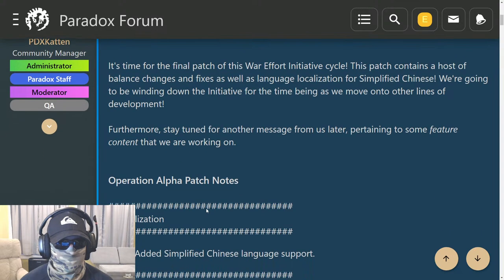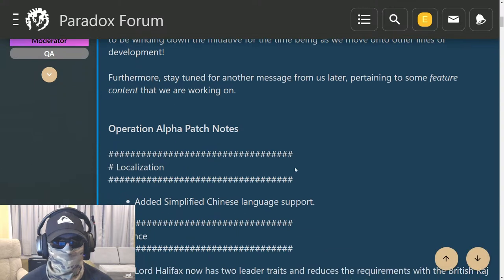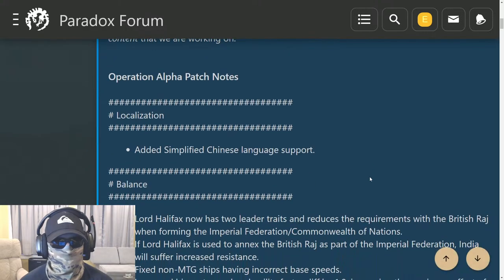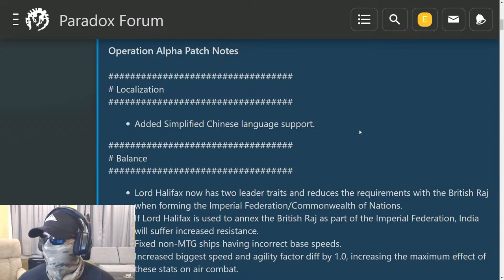The patch notes say: generals, it's time for the final patch of this War Effort Initiative cycle. This patch contains a host of balance changes and fixes, as well as language localizations for Simplified Chinese. We're going to be winding down the initiative for the time being as we move on to other lines of development. Stay tuned for another message pertaining to some feature content that we are working on.